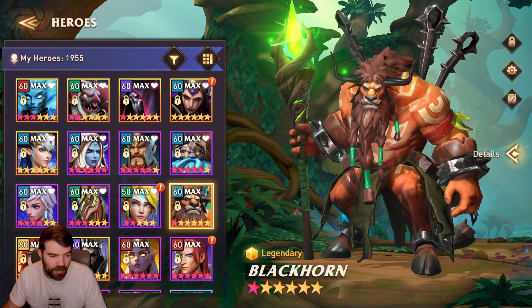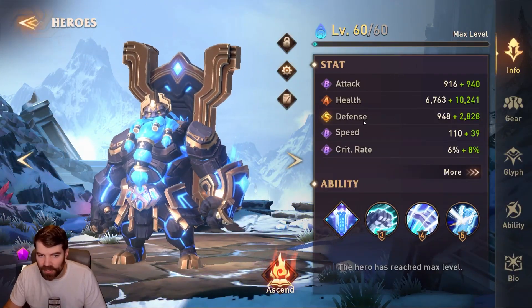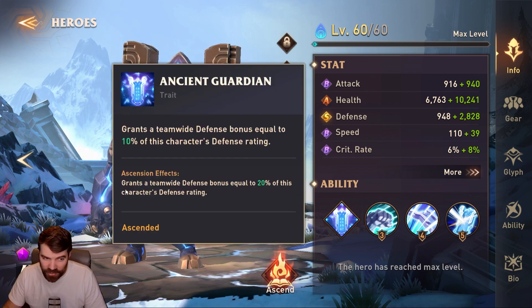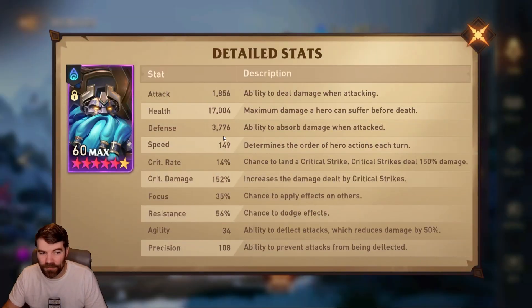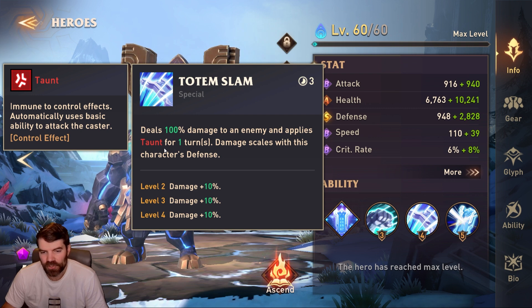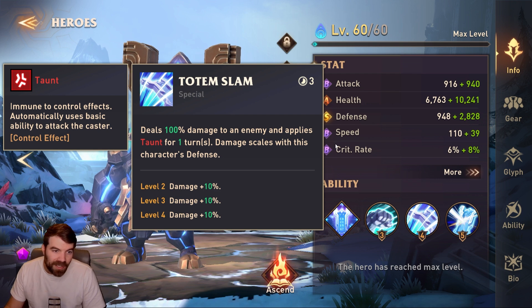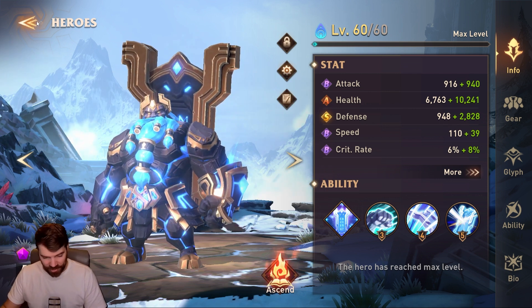Let's talk about Hakren. He's an S tier unit — his defense is S tier and his health is A tier, so you want to focus on defense. His trait says it grants a team-wide defense bonus equal to 20% of this character's defense rating, meaning he gives 20% of his defense to everyone on your team. So you want as much defense as you can put on him. Mine has almost 4,000 defense, 17,000 HP, and a tiny bit of speed. Focus is not really important on him — his only debuff is taunt, which is a nice-to-have. If you have end game gear and can fit a little crit rate in, his ability hits extremely hard because its damage scales with his defense.